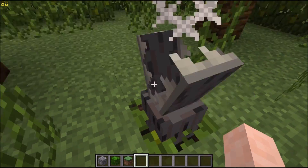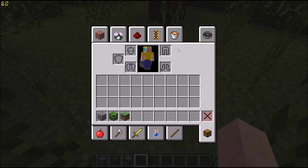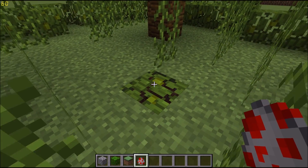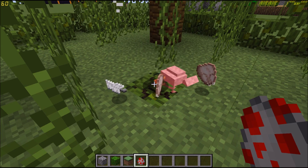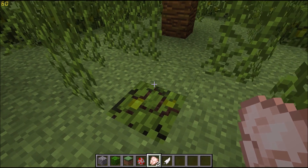So if we step on this, then that thing comes out and tries to bite you. Like if we get a chicken spawn egg over here — chicken spawn eggs have weird colors — but if we spawn a chicken, then it'll eat the chicken. And if we step on it, it'll try to eat it.